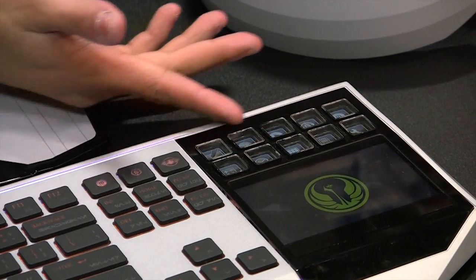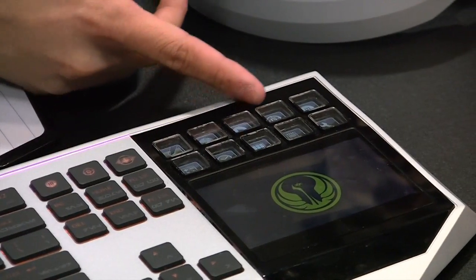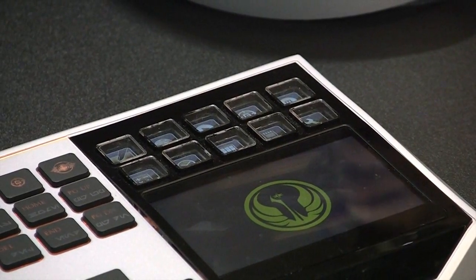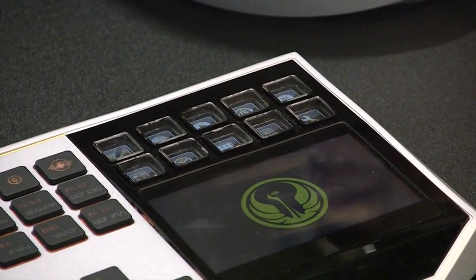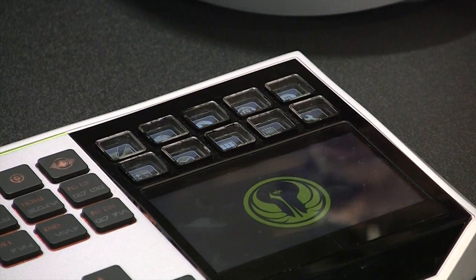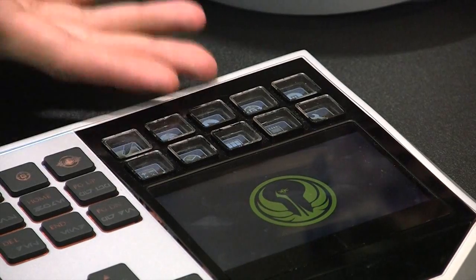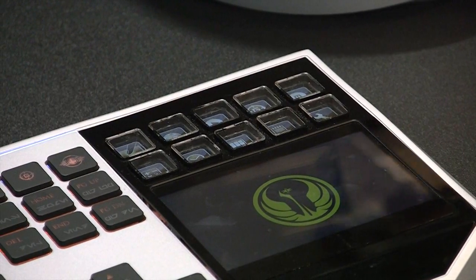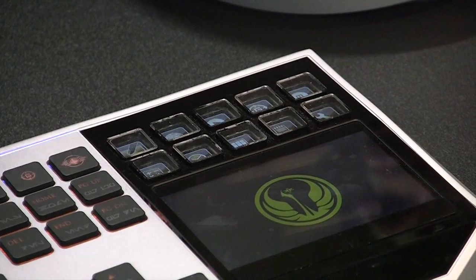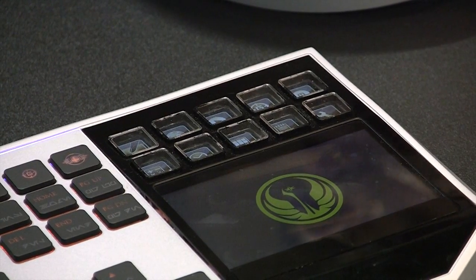What you see here is the home screen. What you saw earlier was a trackpad. You have a browser, media player, gaming mode, macro mode, and so on. This is catered to a wide range of activities, not just gaming — you can use it for productivity as well. The browser in particular: if you're playing a game and need a hint, you can browse through this screen instead of alt-tabbing out of the game.